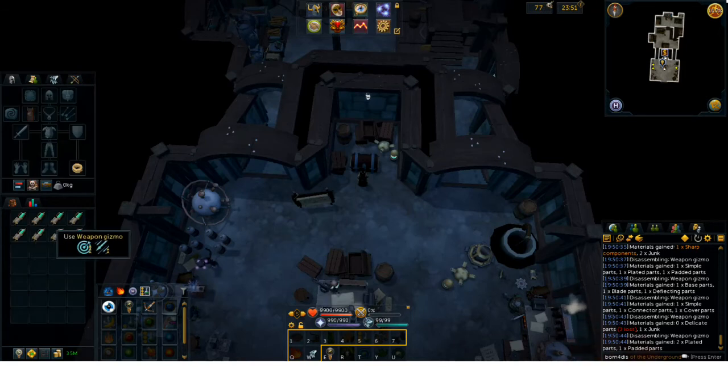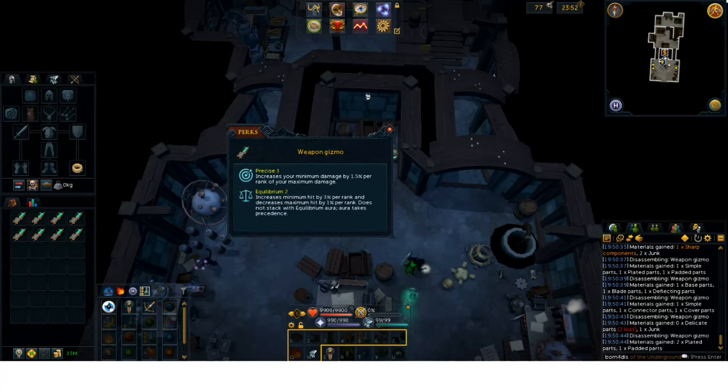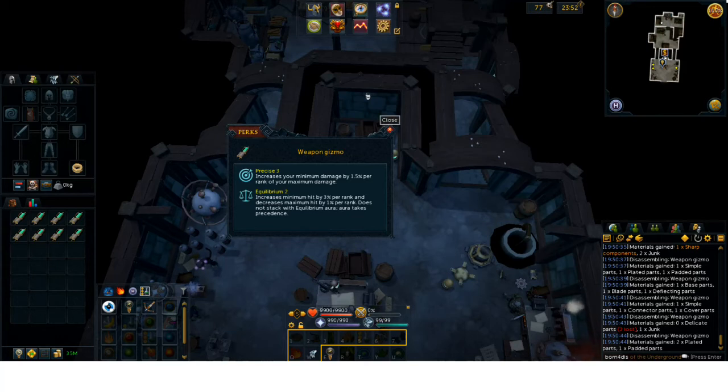Let's take a look at what I got all in all. The first three are all Precise 3 Flanking 2 — probably worthless, but keeping them just in case. I have three Precise 3 Equilibrium 2s, which I believe are the best perk besides Precise 4 Equilibrium 2. Equilibrium 2 seems to give about a 2% increase on DPS, and the precise perk increases minimum damage by 1.5%, giving you a 0.75% buff for every single tier. Equilibrium gives a 1% buff per tier. So this is going to be the best option besides Precise 4 Equilibrium 2 — assuming you don't have equilibrium on your other weapon gizmo perk slot. I do have Precise 4 Equilibrium 1 as well; I'm keeping it because it has Precise 4 on it.